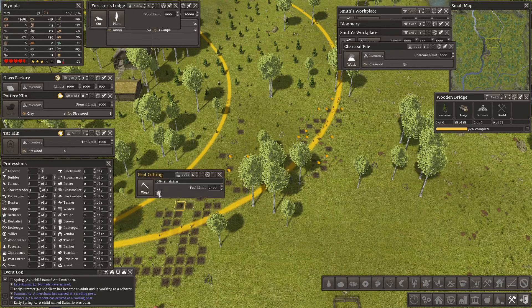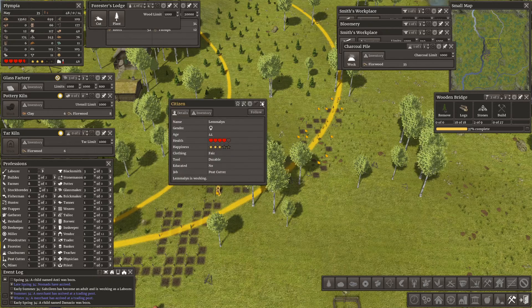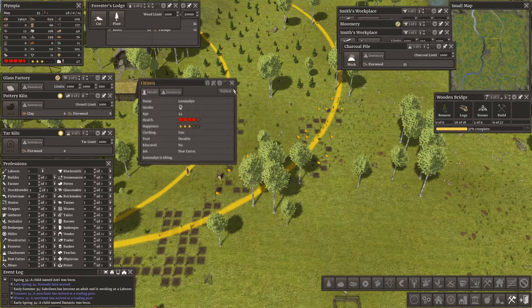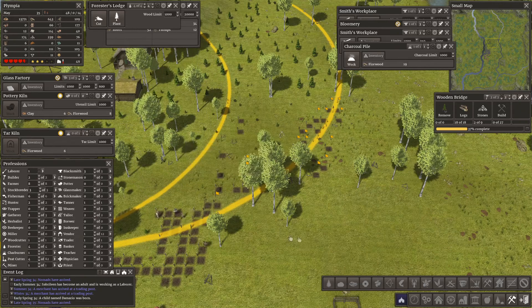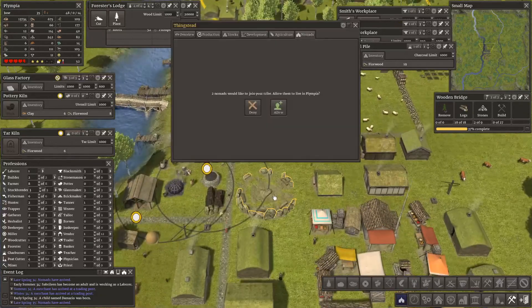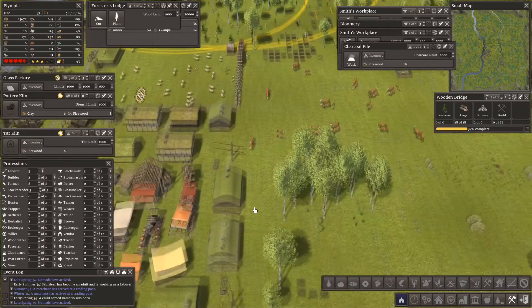Have we got enough food? Yes. I can make more crop fields — I would very much like to get a wider variety of crops. We've got more nomads — do we want them? You know what, we've got the food. Allow! We're allowing the nomads and we're going to build a house.